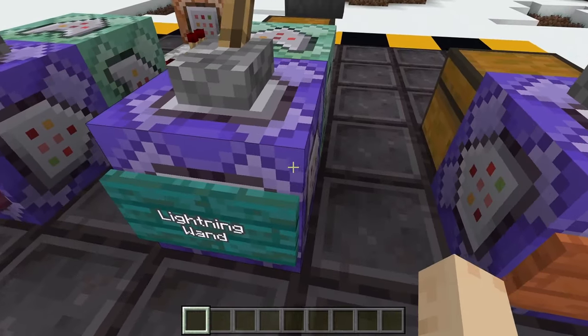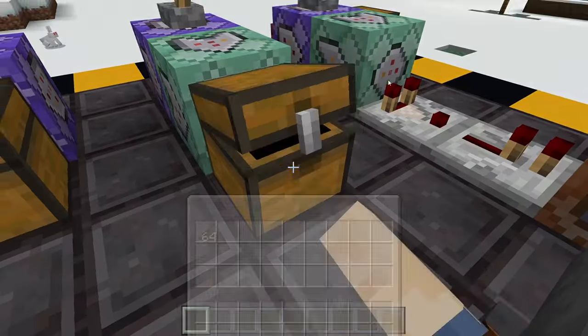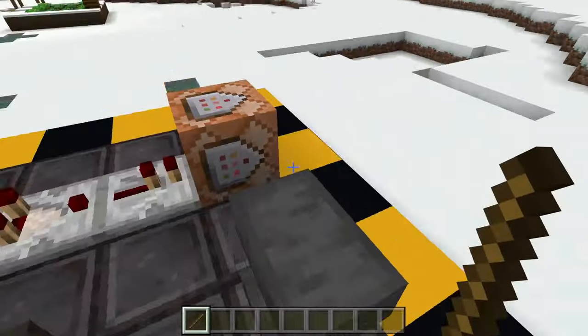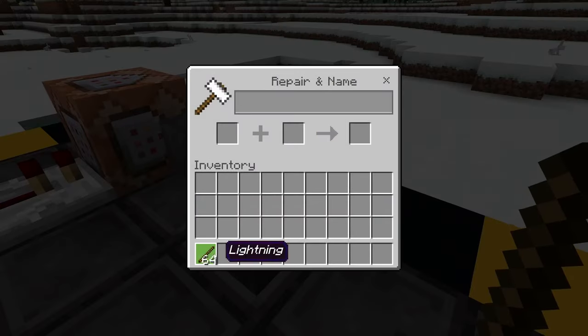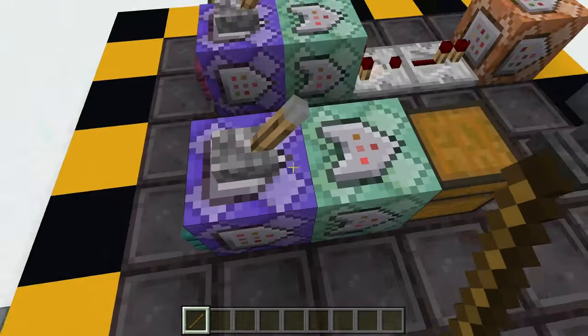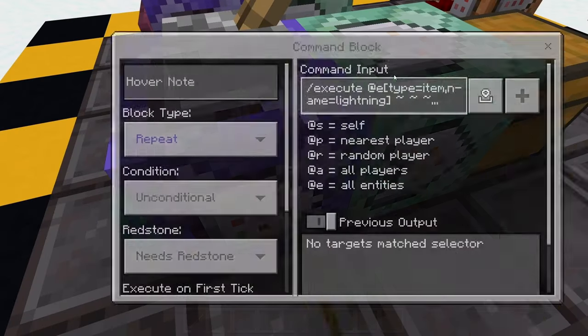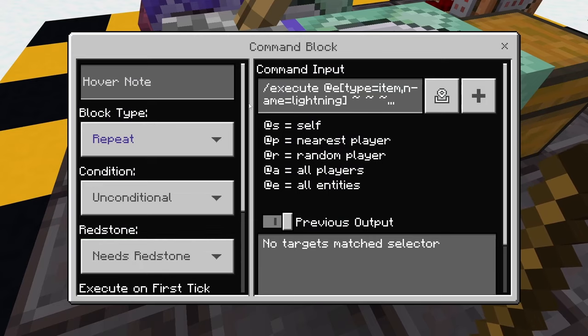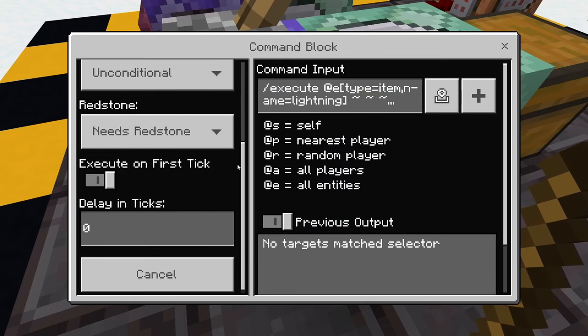Next is the Lightning Wand. What you're going to want to do here is grab a stack of sticks and name it Lightning. You'll grab the stack of sticks and come over to an anvil, pop these on, and rename it Lightning. Once you get those named, this one only has two command blocks. First one is repeating, needs redstone, with a lever on top so you can just flip it and turn it on. No delay on this one.